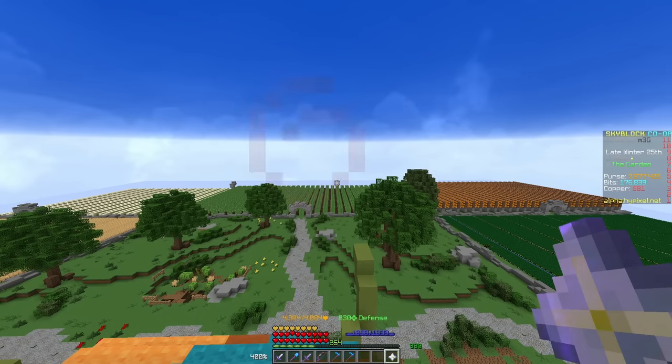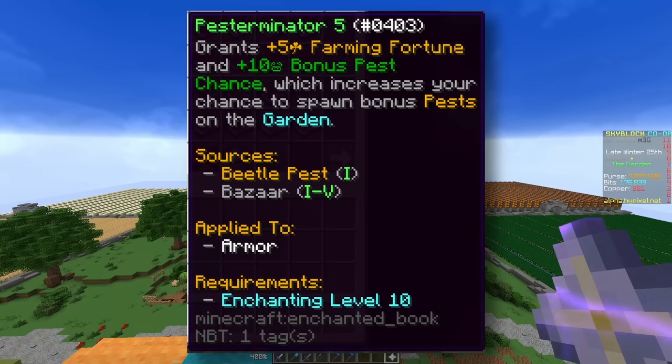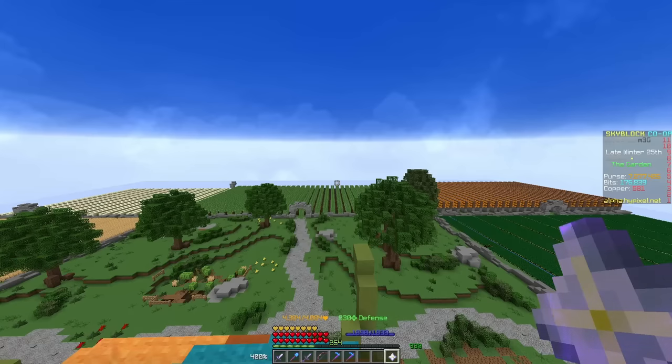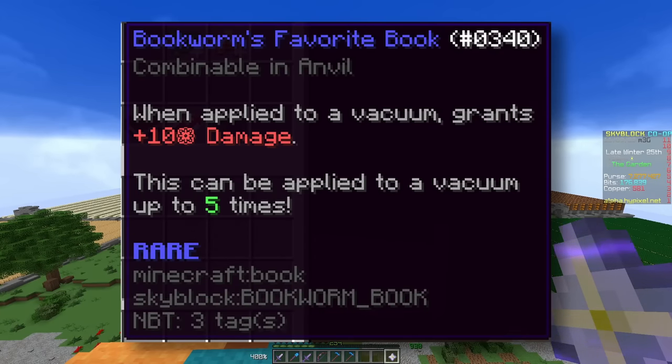Mites have a very rare chance to drop the Wriggling Larva. Consider this like another one of the burger items they've added recently — like McRubber burgers from the Rift. Basically, you can consume this item to permanently gain bonus pest chance. You can consume up to five of them before the sight of them makes you too sick. There's also a new enchant added to the game which can be applied to armor, basically allowing you to gain bonus chance of pests dropping — really, really cool. The last one was from beetles, but this one's from the worm: the Bookworm's Favorite Book. When applied to a vacuum, it gives bonus damage and can be applied up to five times. This is kind of like that pickaxe upgrade from the Rift. A lot of these items feel like Rift items — some might have just been Rift rejects brought over to the garden.